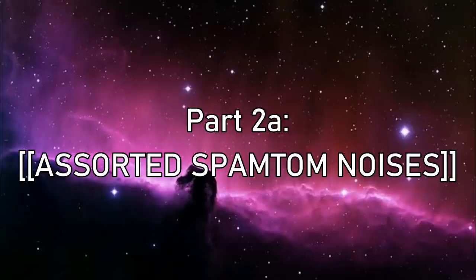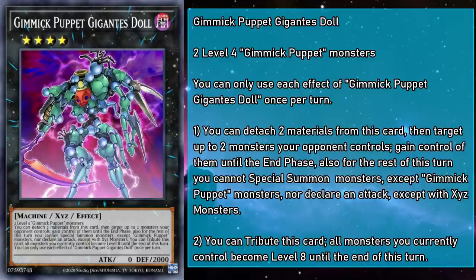That's all our main deck monsters. Now it's time to cover our extra deck monsters, and the first is actually our newest — the theme's first rank 4. Gimmick Puppet Gigantes Doll has 0 attack and 2000 defense, requiring 2 level 4 Gimmick Puppet monsters. You can detach two material to target up to two monsters your opponent controls and gain control of them until the end phase, though you can't special summon non-Gimmick Puppets and can only attack with Xyz monsters. You can also tribute Gigantes Doll to change the level of all monsters you control to 8 until end of turn — taking your opponent's monsters and molding them for your Xyz.